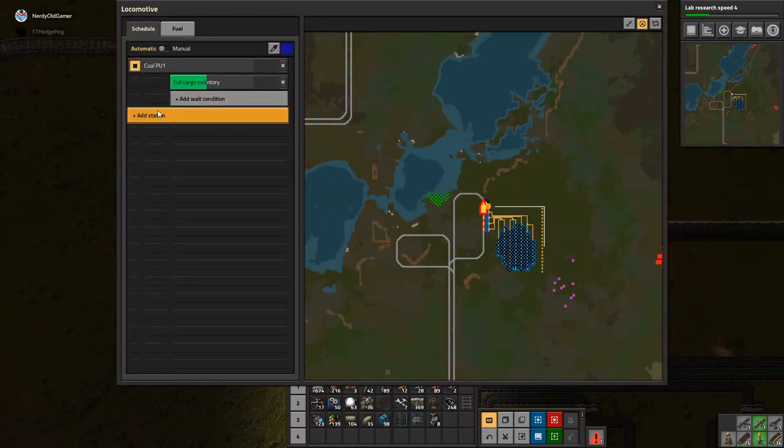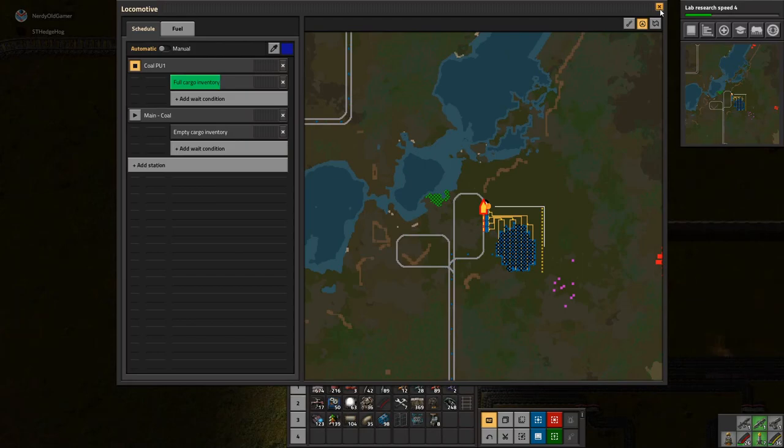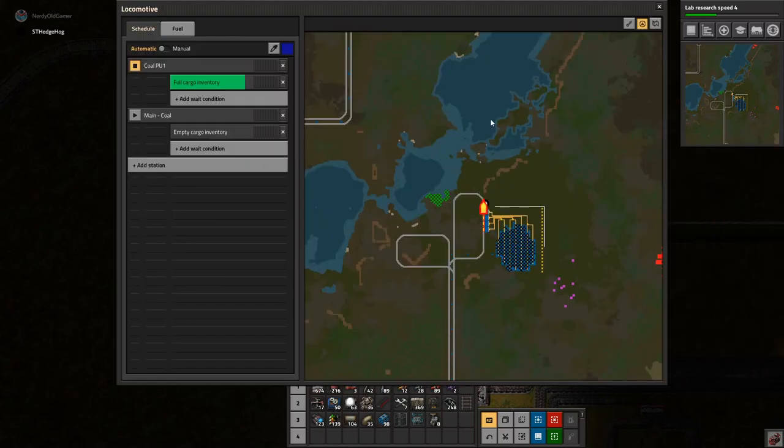We will add a station — main coal, wait condition, cargo — and we should fill up pretty fast, so I'll just jump in and wait for the train to go. Basically there already — almost. Almost full on coal, four-fifths of the way or something.